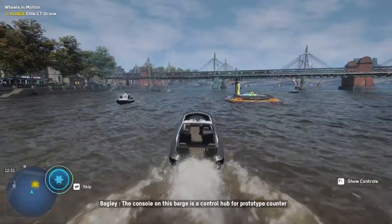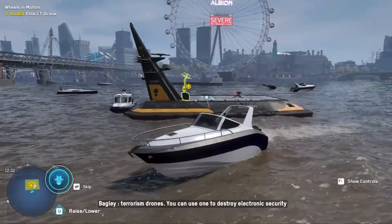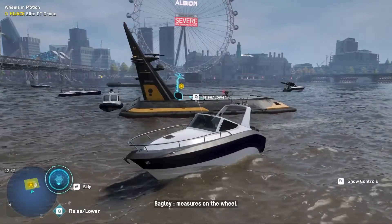Well, this is exciting! The console on this barge is a control hub for prototype counter-terrorism drones. You can use one to destroy electronic security measures on the Wheel.